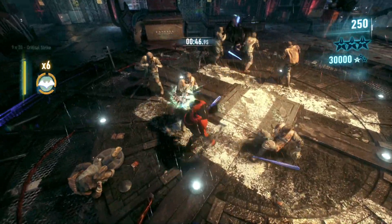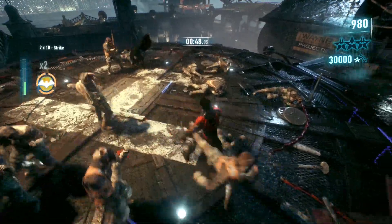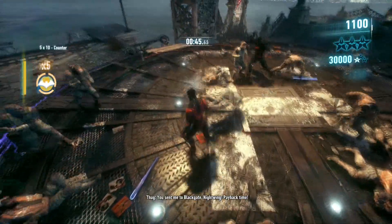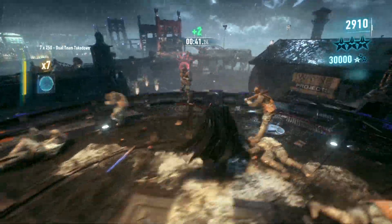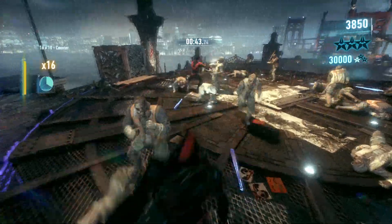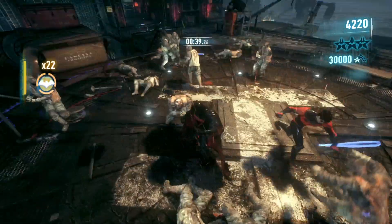I think you change with the right button to switch characters. Oh, I forgot how to do the team takedown. It's the left button — so you do a team takedown and then you switch characters. I need to get to the maximum goal of, I think, 30,000 before the time runs out. That's really hard to do.